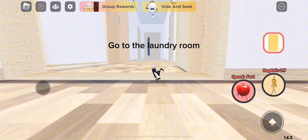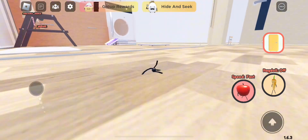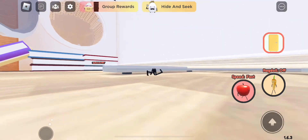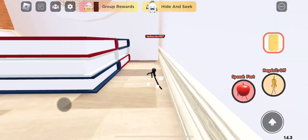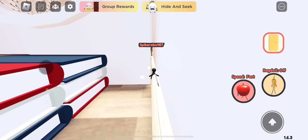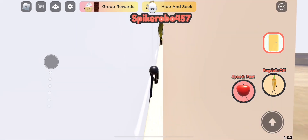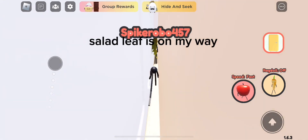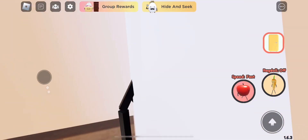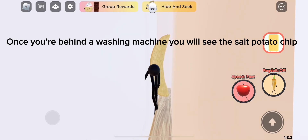Go to the laundry room. Go behind the washing machine. A salad leaf is on my way. Once you're behind the washing machine, you will see the salt potato chip.